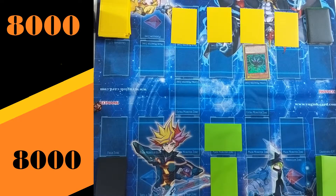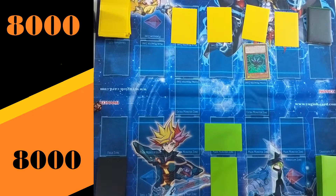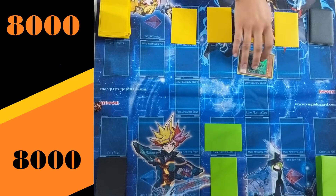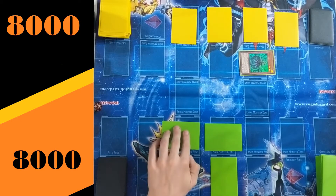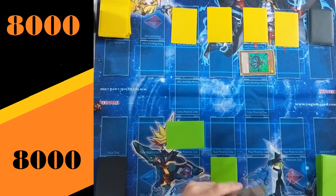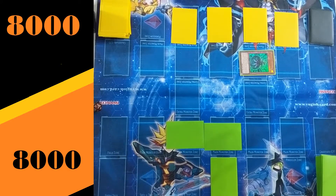Draw for turn. Checking the extra deck, seeing what options are available. The one problem with Altergeist — you've always got to keep track of which is which. No attack; a little nervous about monsters, knowing he is facing a flip-based deck. Maybe he doesn't want to flip that monster. So there we go — set another monster. Making decisions whether or not to flip his monster now, and checking that extra deck as well.